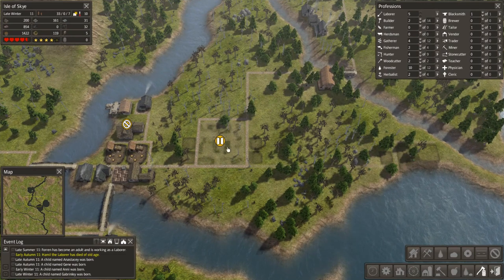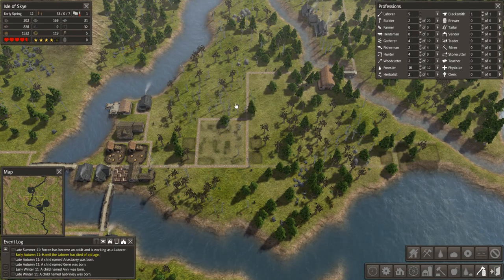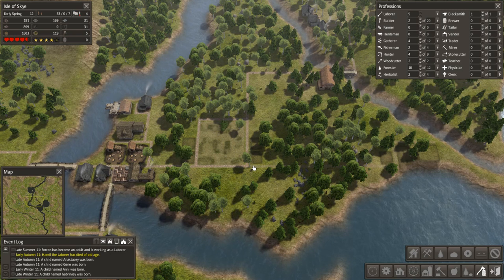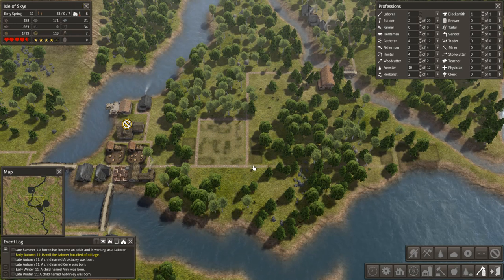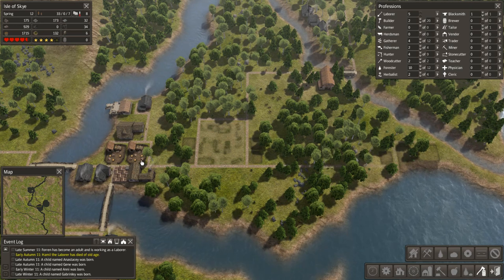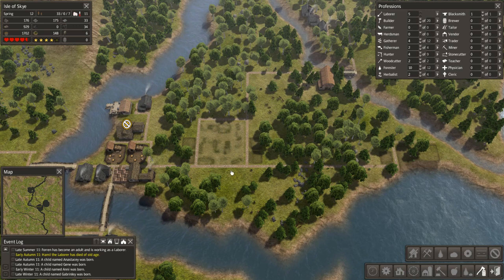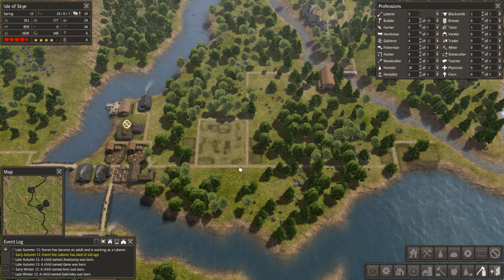I found out something about the market that I had a misconception about. I thought the market only stored finished goods — everything other than the raw materials, which is coal, iron, logs, and stone. Those are the four raw materials; everything else is a finished good. Firewood, for example, is a finished good. But apparently, the marketplace picks up everything and makes everything available. So that was my misconception.